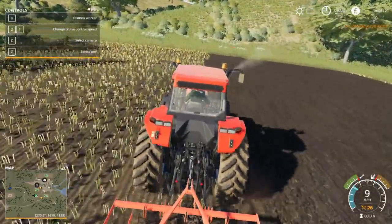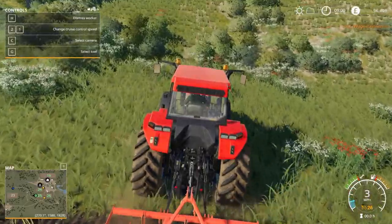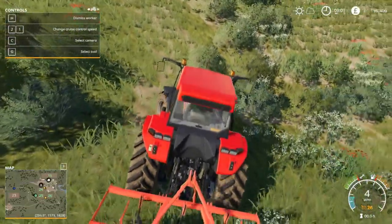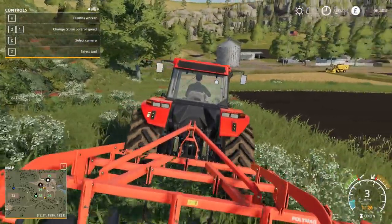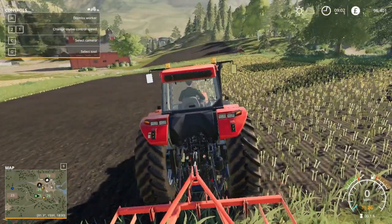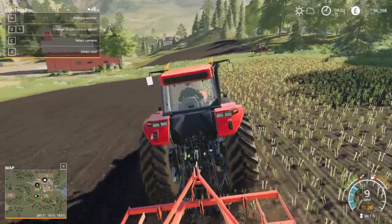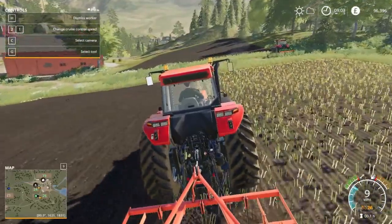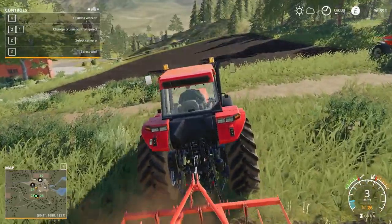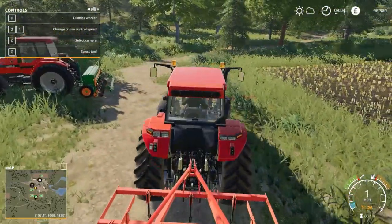Sandy Bay is an FS17 map that has been converted to FS19, so it counts. The description reads: 'Welcome to Sandy Bay 17 — this is a fictional map set in Devon, UK, with many great views.' Devon is a lovely place and it's a great map. You've got the countryside and the sea — great job Oxygen David. The map includes all FS17 and FS19 features, custom crop and grass textures, plus many other new textures. There are two farms in this map.